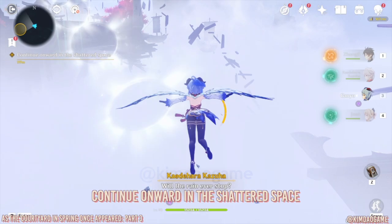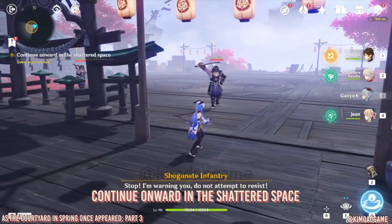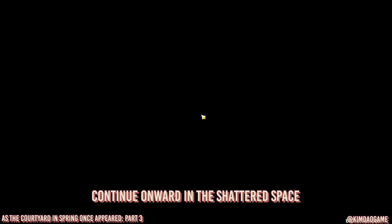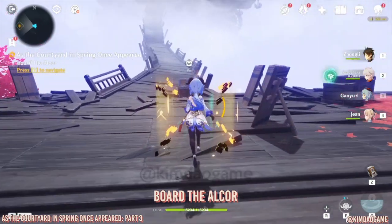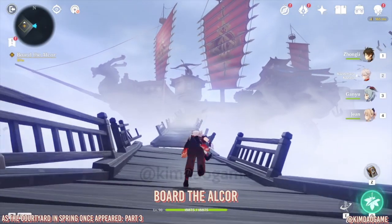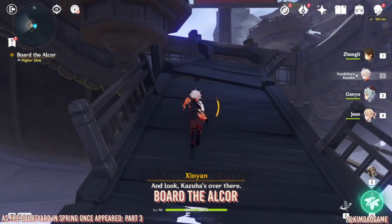Once all that's done, a wind current will appear so keep moving along. There will be another battle — fight these guys, and once everything is defeated a chest will appear. Go up and open this chest — it's the last chest of the domain. There are 24 chests in total across the domains.